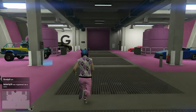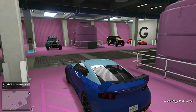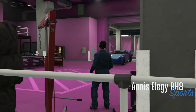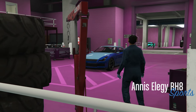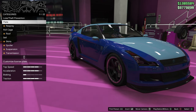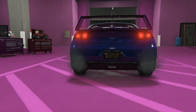Jump inside the vehicle that we're going to lose. Press right on the d-pad and bring it inside the mod shop. From here, go ahead and change your license plate, then hit Circle and exit the Arena.